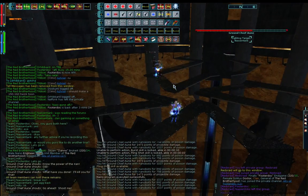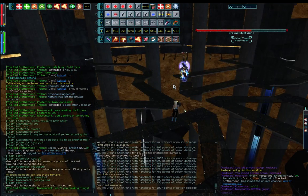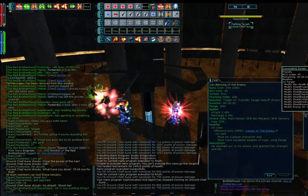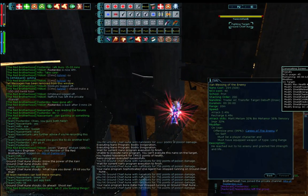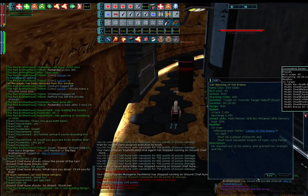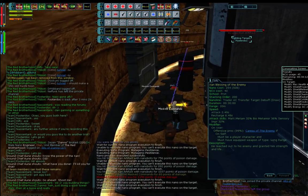Here we go, we have red tower. Red tower only affects the ranged professions — you get a debuff in your NCU. Basically, any ranged hit will actually heal the boss. So melee can carry on, you can debuff, you can nuke, pets can attack, but any ranged hits will in fact heal the boss. This will be irritating when somebody doesn't realise and keeps shooting.